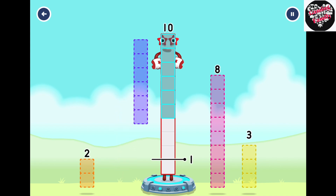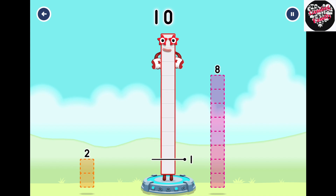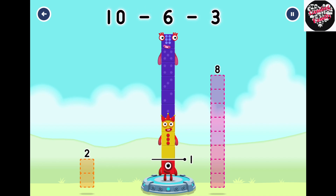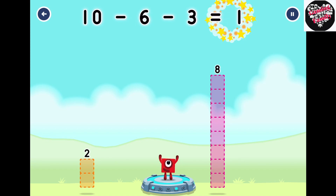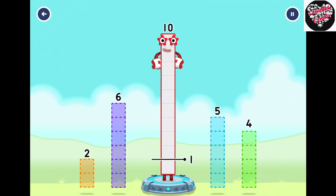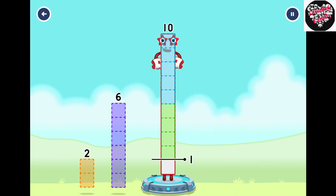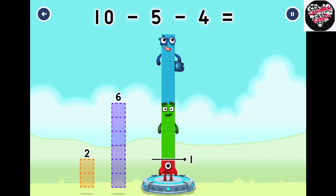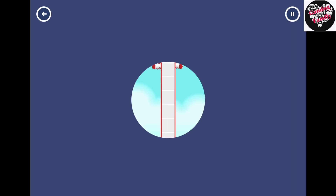6, 3. You got it! 10 minus 6 minus 3 equals 1. Take number blocks away from 10 to leave 1. 5... 4. That's right! 10 minus 5 minus 4 equals 1.